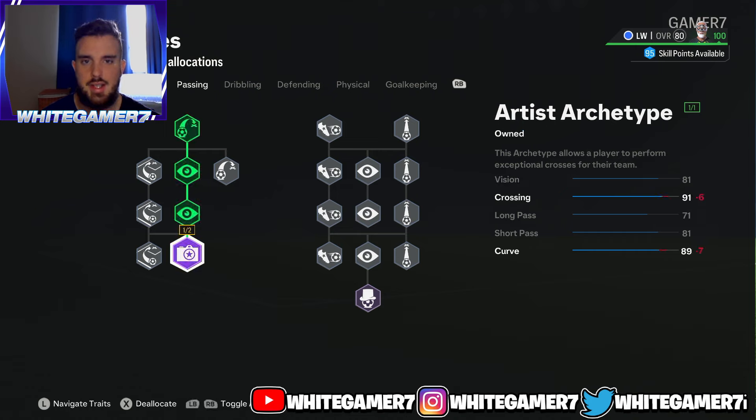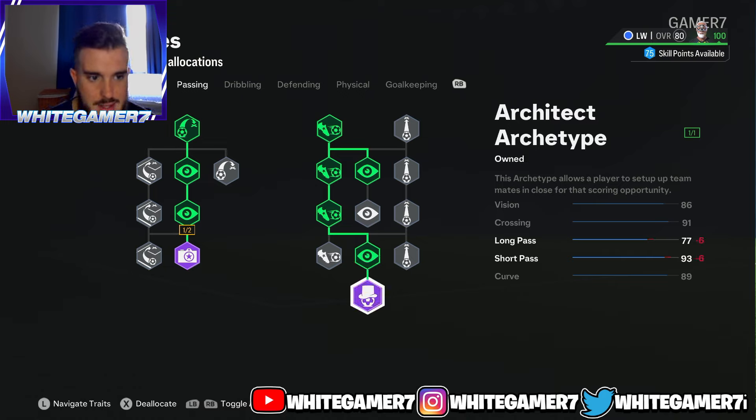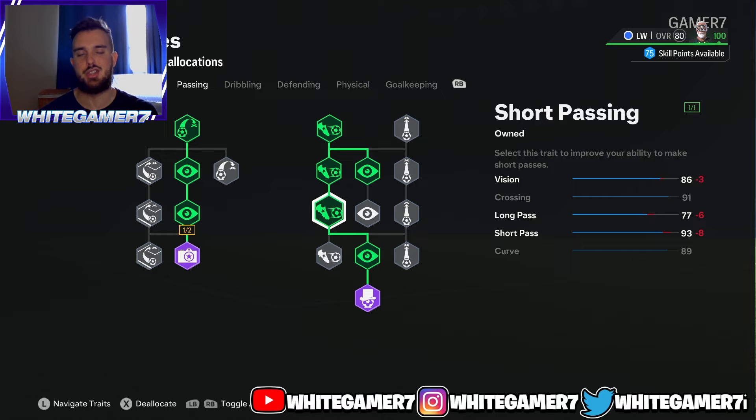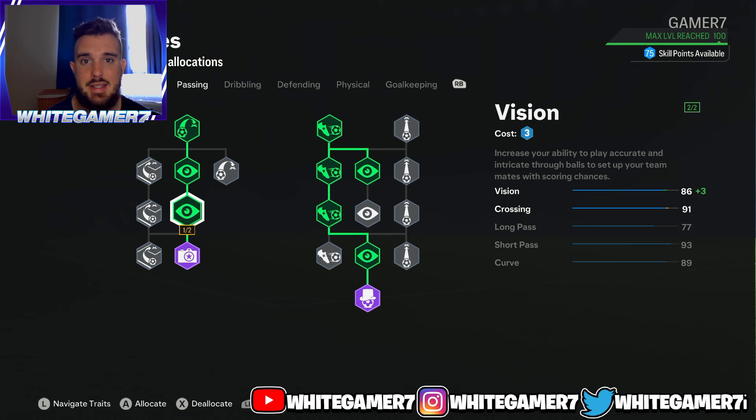For passing, you're going to get the Artist archetype, three short passing nodes, two vision nodes, and then the Architect archetype. This gives you 86 vision — determining how accurate passes come out — 91 crossing, so crosses will be very accurate from wherever you cross inside the box. Long pass is 77, which is more than enough, especially with the Long Ball Pass play style for accurate balls in the air. You also get 93 short passing and 89 curve, which is important not only for passing but also for finesse shots.